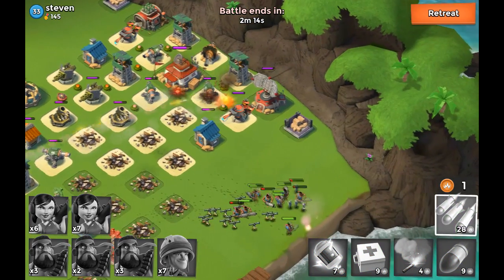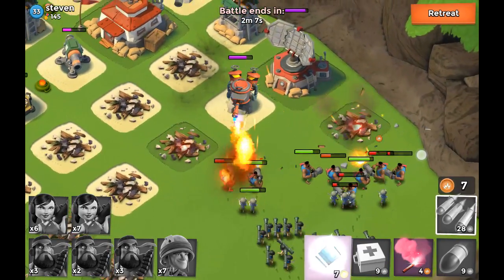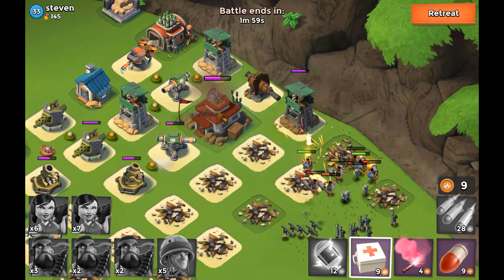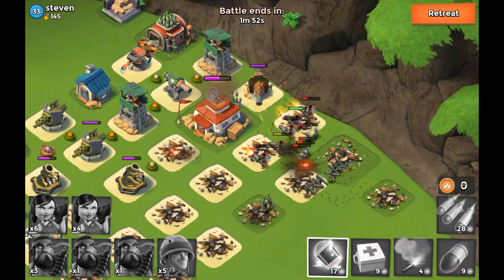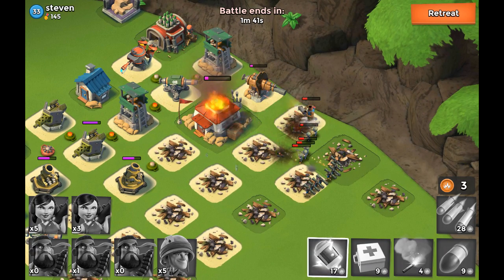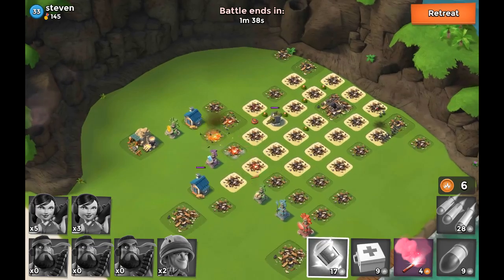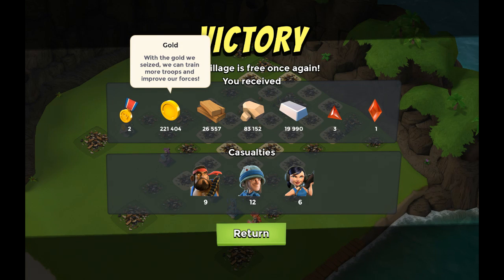And then I drop a barrage on that cannon over there because there are going to be some buildings in front giving it free shots. I should have probably just taken out the flamethrower here, but it didn't really cause too much trouble. As I already mentioned, I'm just shock bombing the boom cannon. Unfortunately some of my Zookas get taken out. I'm dropping another shock bomb in there because the boom cannon is obviously the biggest threat. Then it's just a matter of things being taken down, and the base is blowing up. We have the victory — 221,000 gold and a magma shard. So that was a pretty nice raid.